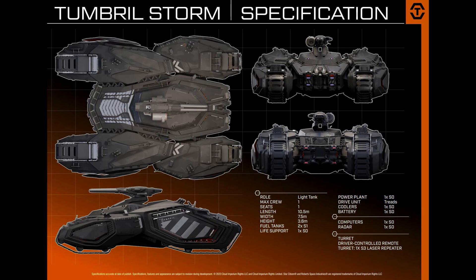Thanks for joining me on this quick first look at the Tumbrel Storm. This is a ship deep in the development pipeline but technically still a concept. It is part of the Invictus Launch Week for 2953, or 2023 in real-world terms. One correction: the turret is actually a single size 3 laser repeater, not a pair of energy cannons as I mention a couple times.